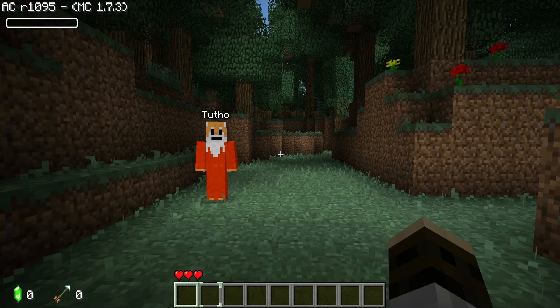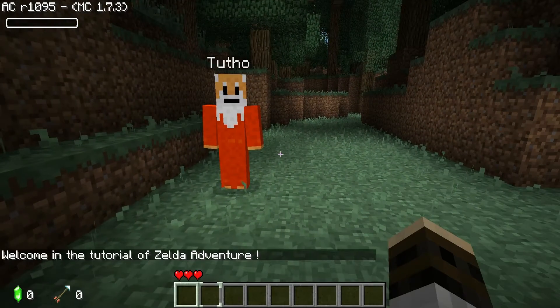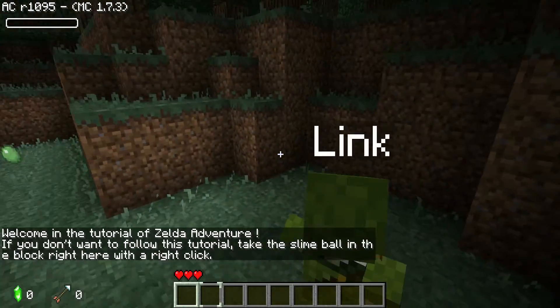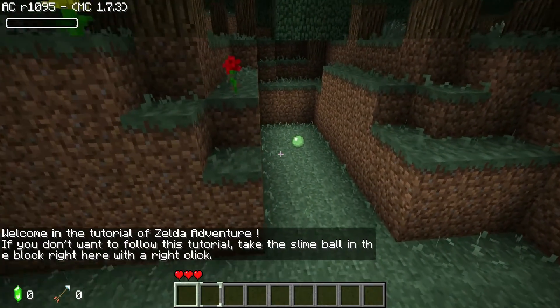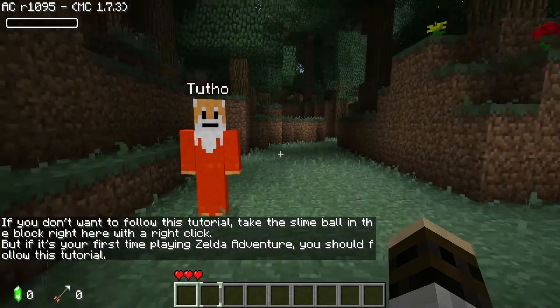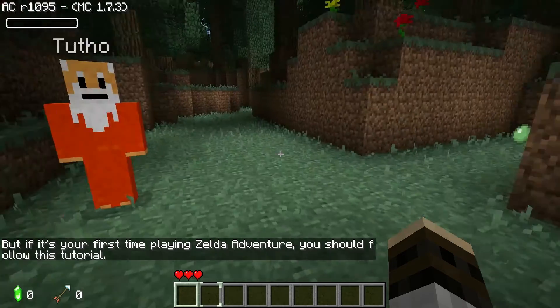Greetings and salutations folks, it's Imperial Zodiac and this is AdventureCraft and we have Zelda Adventure for you guys. I'm Link and if you fall and sort of take the slime ball — I tried this before and I clicked on that and then I just played.